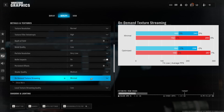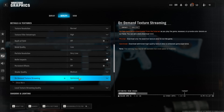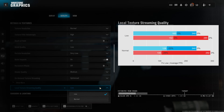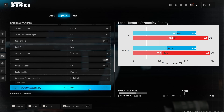On-demand texture streaming doesn't seem to have a measurable impact on performance in Warzone, however setting this to optimized makes some textures look much nicer. So if you have unlimited internet, my recommendation is to set this to optimized. Local texture streaming quality on the other hand I'd highly recommend leaving on low and not increasing to normal, because this absolutely tanks the 1% lows — it adds additional objects in the world, but that's definitely not worth the 20 to 30% dip in 1% lows.